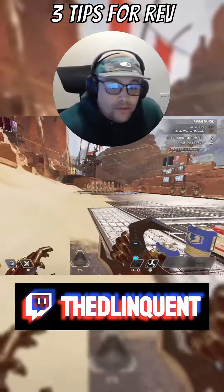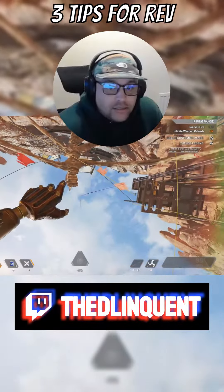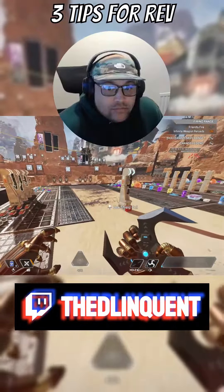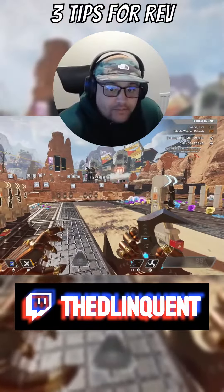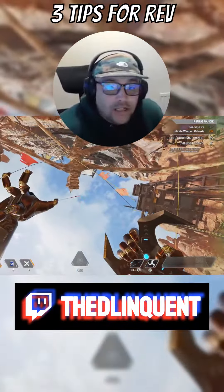One thing that I don't see people do very often but can be useful: everyone knows what a vert is — you throw it up in the air and it drops pretty close, blows up. But you can use Revenant's silence like a vert. It doesn't do as much damage, but it can be helpful in a pinch. It'll also clear the space because they'll have to get off it and move to try and avoid being silenced.